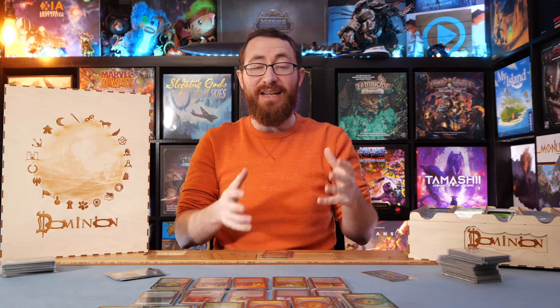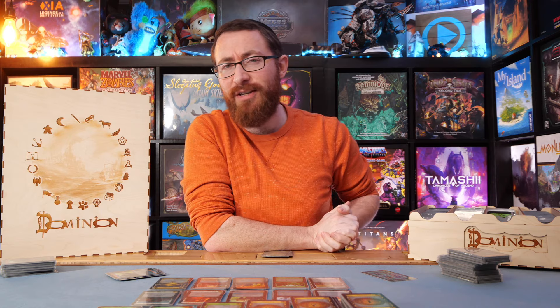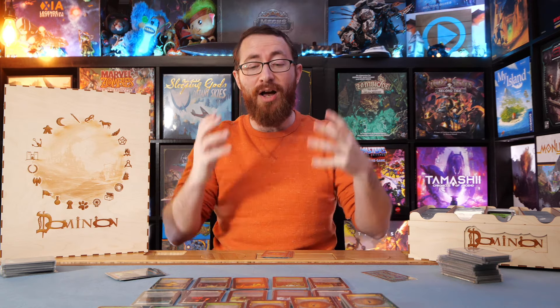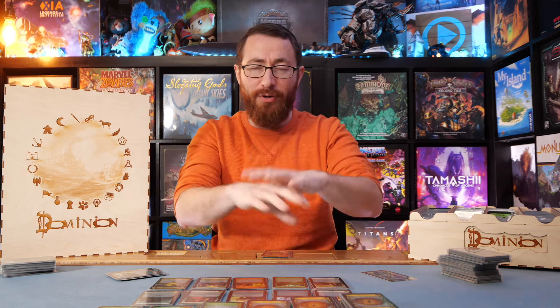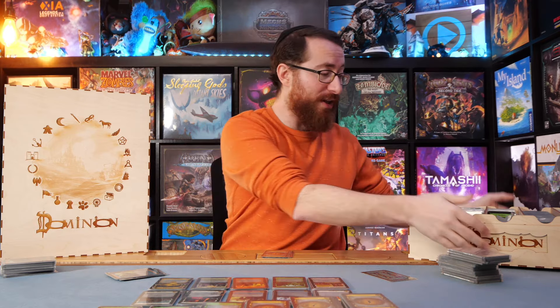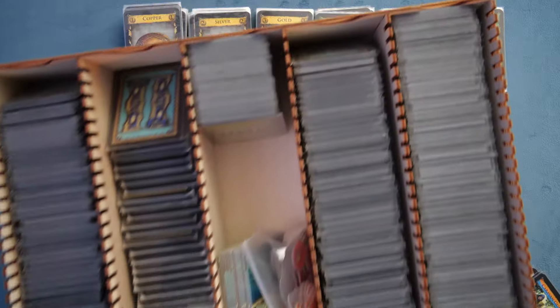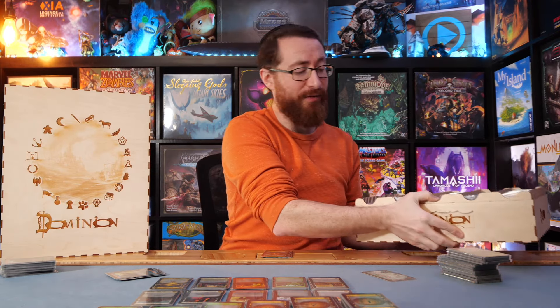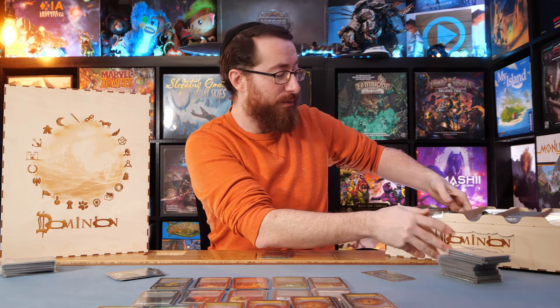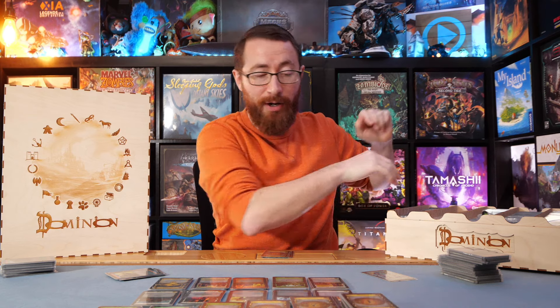Expansions like Prosperity added a ton of money — even ten-cost cards and expensive victory points. Seaside gives you duration actions that expand into the next turn. Other modules add cards that go to a sideboard and don't enter the common pool, along with ways of accruing debt. Expansion after expansion, Dominion has iterated on that core concept, and this collection isn't even everything for Dominion.